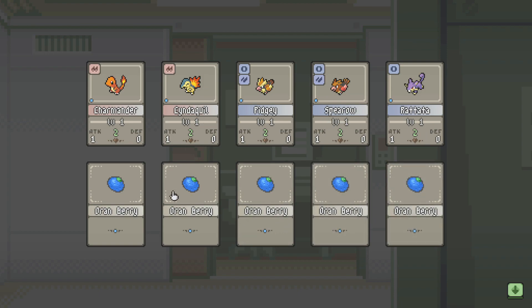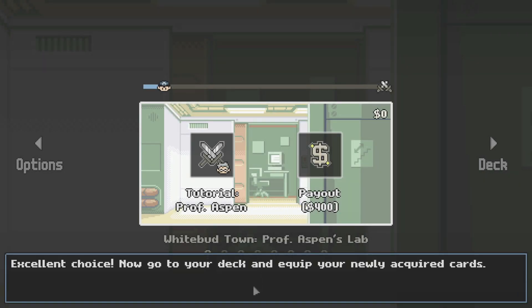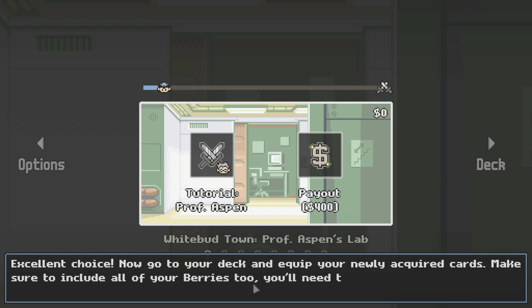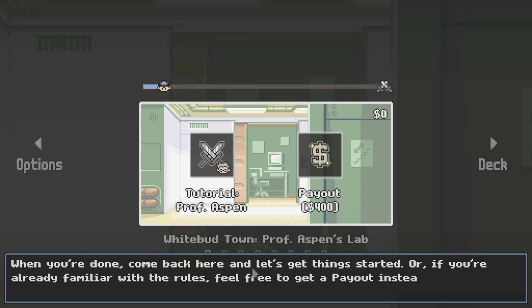Pidgey, Spearow, and Rattata. That's a little rough. Excellent choice. Now go to your deck and equip your newly acquired cards. Make sure to include all of your berries too — you'll need them. When you're done, come back here and let's get things started.